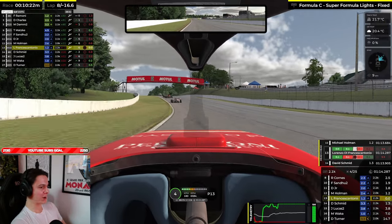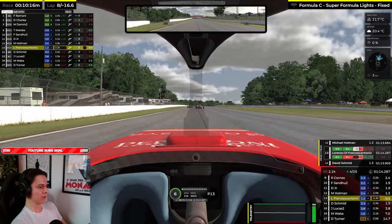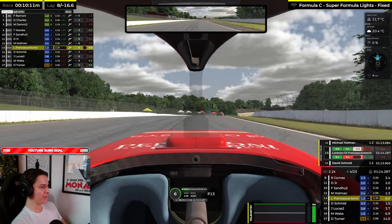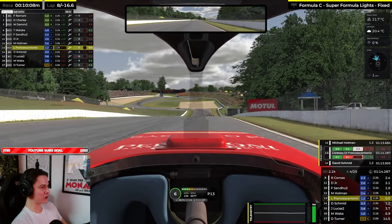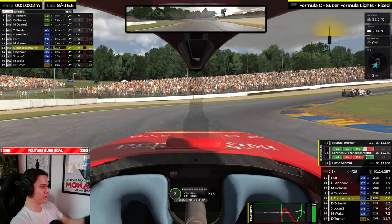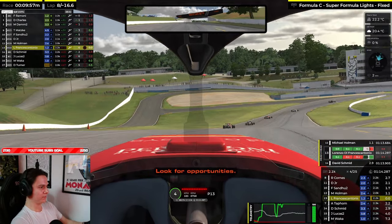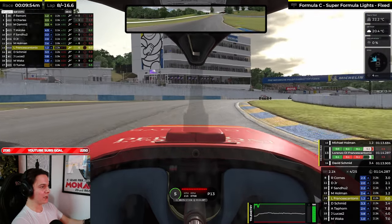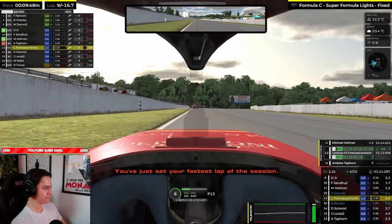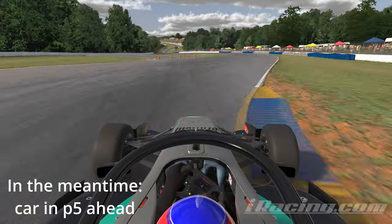The group ahead looks quite combative. Sandu and Junior ahead are side by side. Holman is getting close to them, Cornus is right ahead — very close group, P8 to P12. Let's see if there's drama between them. Oh, there's someone spun ahead — and he's rejoining right in front of me. Fortunately we got around. And he collected the guy behind me. Three and a half second gap behind me. Got lucky there, let's keep going.